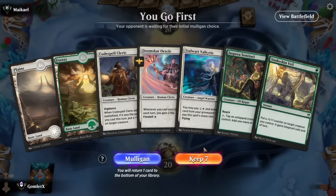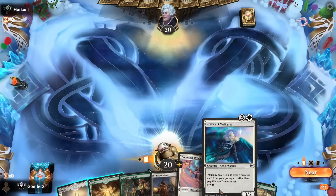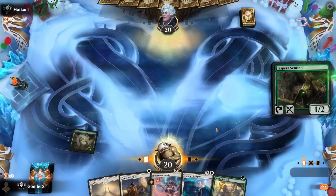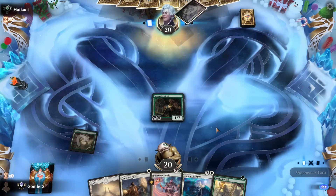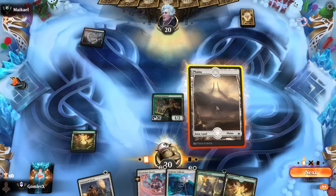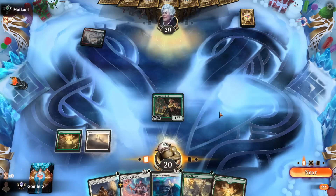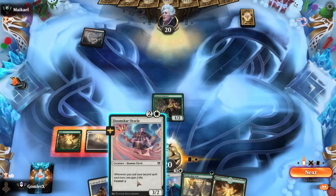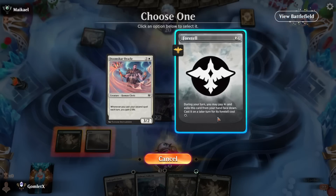Here we are on the play for game one. This will be a keep — I don't have a ton of great late game going on here, but I can just jam out a bunch of early game creatures and see what kind of damage I can get in with them. Start with Sentinel turn one here. I could play Codespell and Doomscar Oracle on turn three really easily. If I foretell the Oracle, I can play it first, then play the Cleric, so I get the +1/+1 counter instead of life gain — which is definitely better to do.